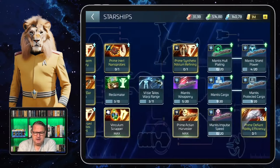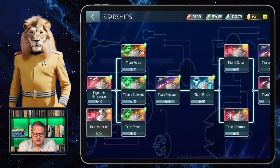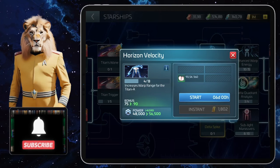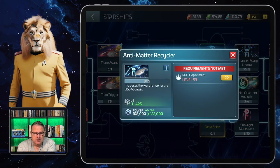If you look at the research for different ships you'll always find something useful. For the Titan A there is the Horizon Velocity research that lets you extend your warp range. I stopped at that point though, even though I could research it, because then the Voyager came. The Voyager has an even bigger warp range from the beginning, and also quite a significant research option with the antimatter recycler — I already got a bonus of 375 warp range from it.